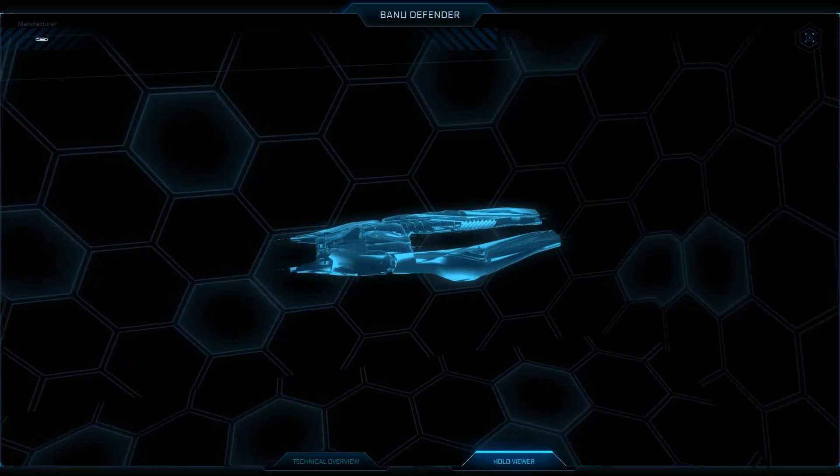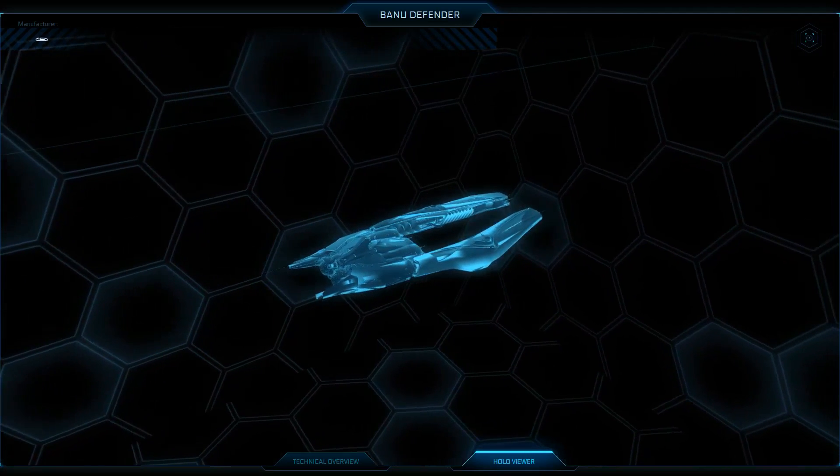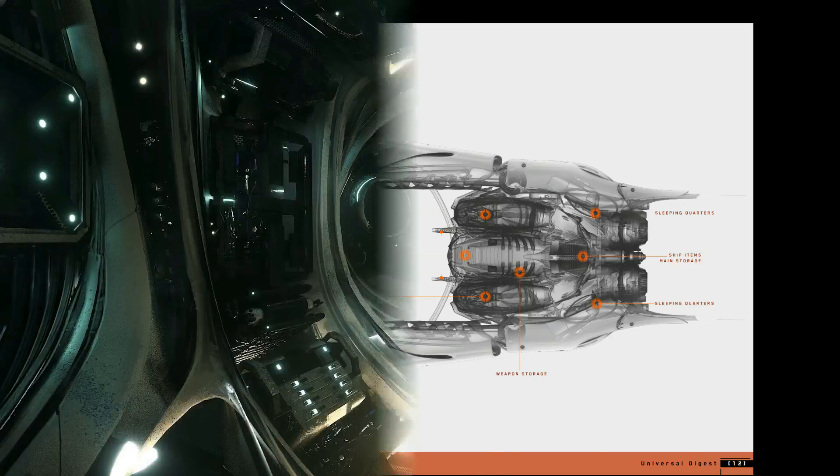What makes the Defender even more interesting as a design is the fact that in the interior of this little fighter, there is enough space for small sleeping quarters for the pilot and the co-pilot. It is also easy for the crew to access the components that they need to repair or replace, which are protected and shielded behind cascading spinal shutters. Overall, the aesthetic of the interior reminds us a lot of the Banu Merchantman, and it is representative of the Banu culture.